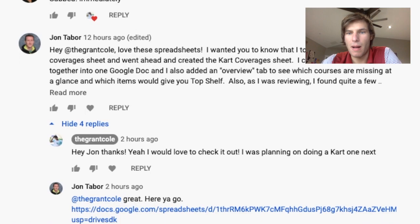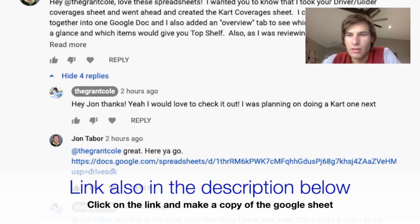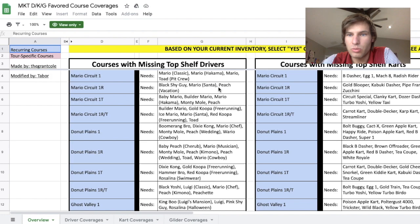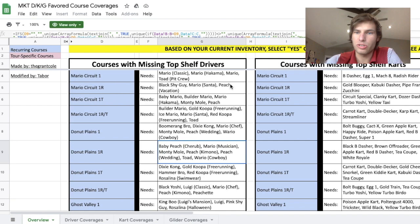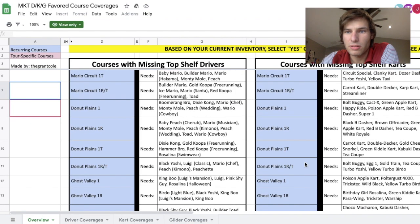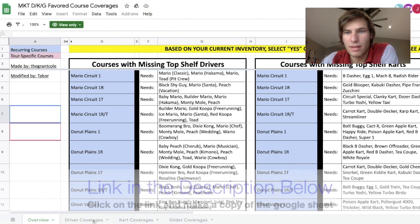John also modified and really improved the sheet. He included the link here for us to check it out. It's a Google Doc, so you can just open it up, and right away it has an overview tab which shows you exactly what you need — that's something new and really cool. There's also this equation up here that he wrote, which is incredible. I have no idea what any of it means — I thought my formulas were complex, but not as complex as that.